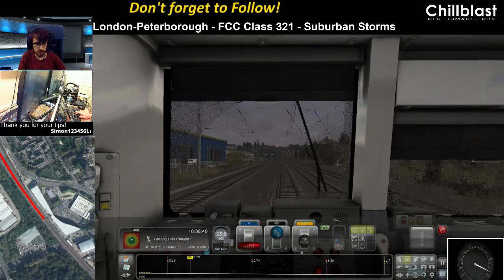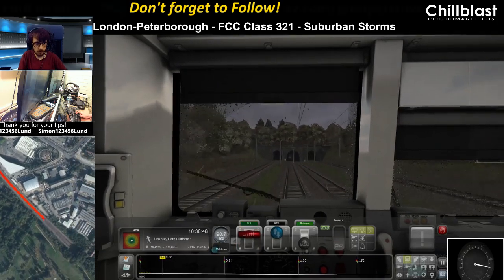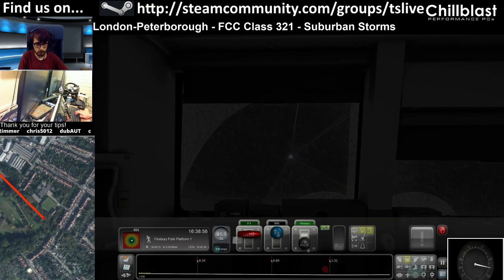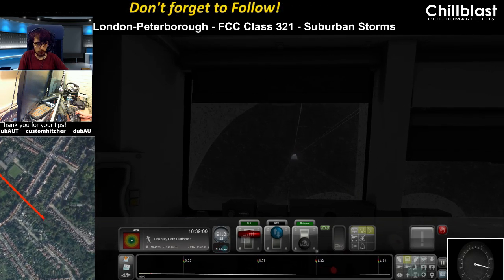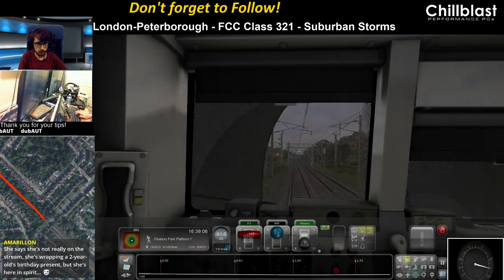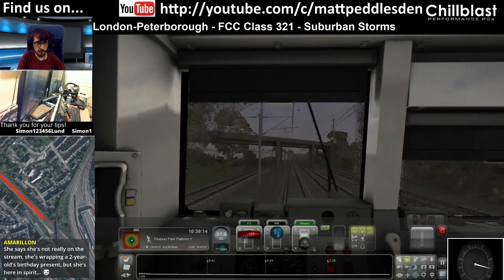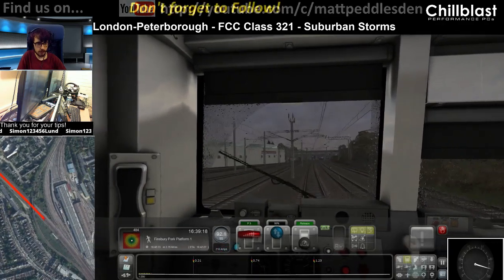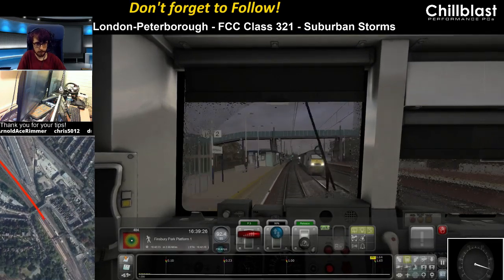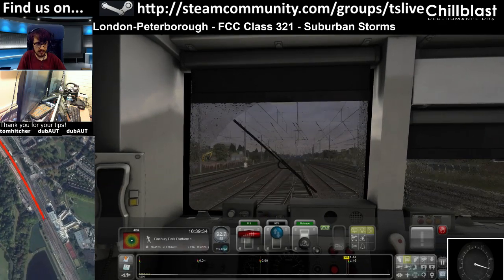Just stick it into Notch 1. We've got a lot of air resistance on this. Stick it back up into Notch 3. Just let it slowly accelerate. Green signal ahead. She says she's not really on the stream but she's wrapping a 2-year-old's birthday present. Say hello to Baby Omby, Amaryllin. Here we are — Bounds Green Depot. Back to coming up to Ali Pali Station. Another East Coast HST heading north. How are we doing on time? We're going to be dead on time, so that looks good.